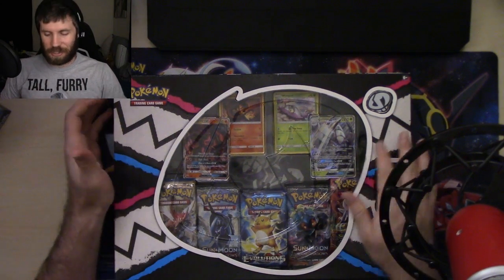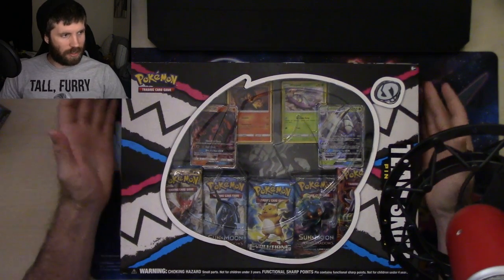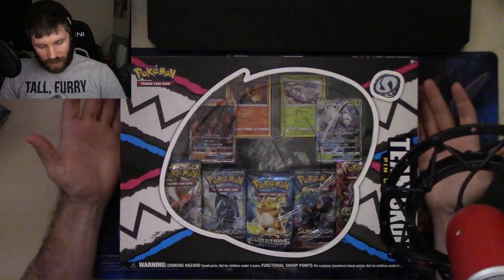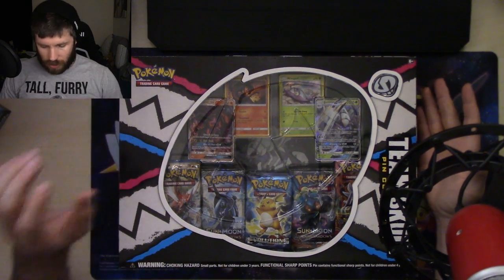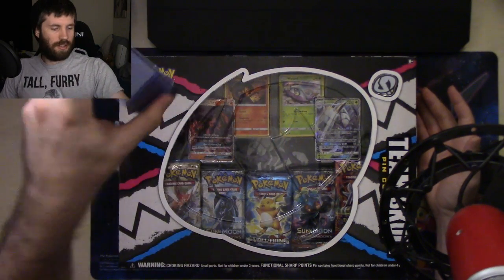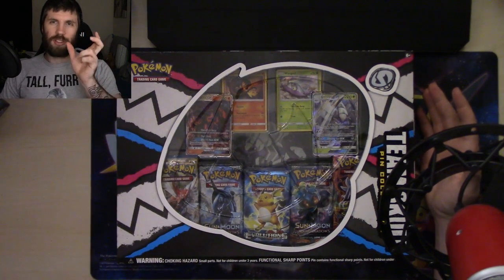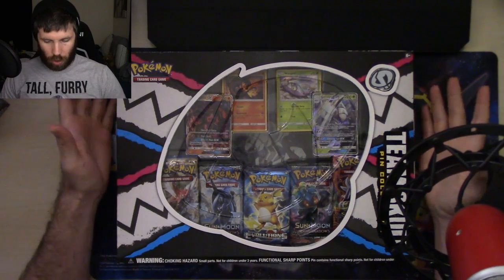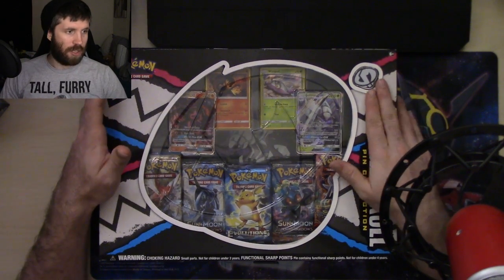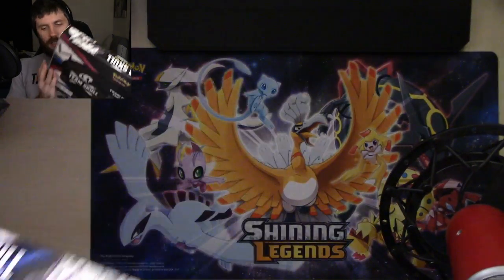What's up guys, it's Ursa Day and this is Ursa Day on Boxes. Today I have the Team Skull pin collection box. I went to my local comic store to get some more top loaders and a display stand. To get a full stamp sheet I needed to spend about 30 more dollars. This is 35 bucks, so I was happy to put it down because I don't have this pin yet, I don't have these promos, and it comes with five packs.